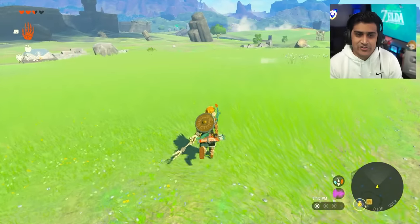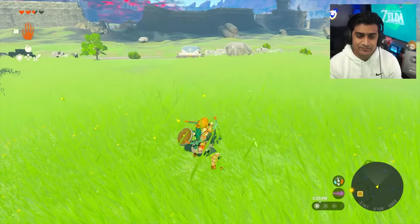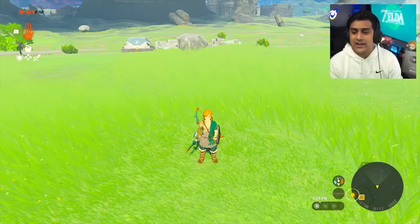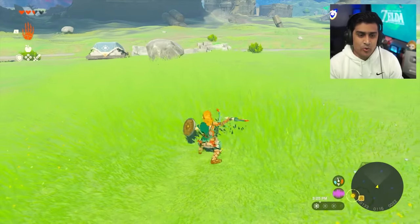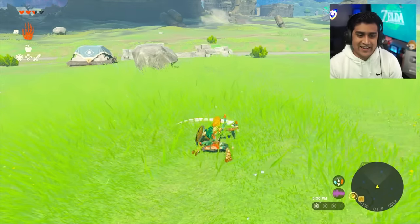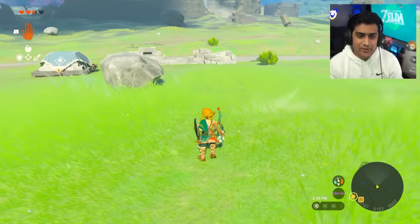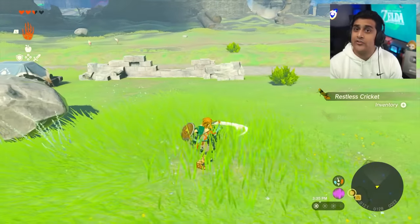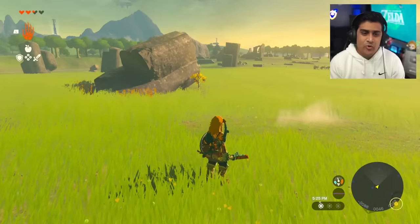This grass over here is going to drop something we need - go ahead and cut the grass and you should get a Restless Cricket. We're going to be collecting about nine of these Restless Crickets - we need three to make one elixir, so I'm going to chop up the grass. Okay, that's nine crickets done.